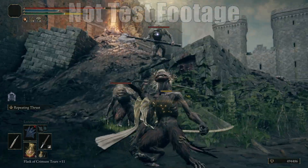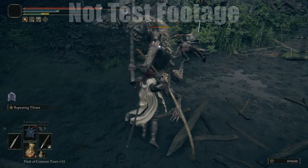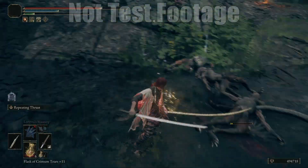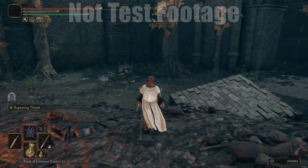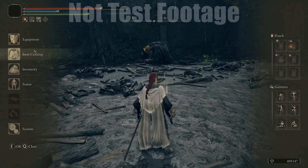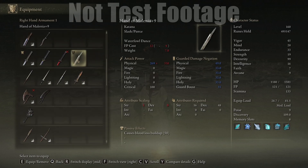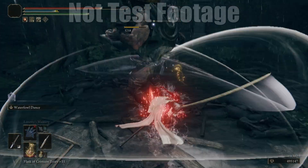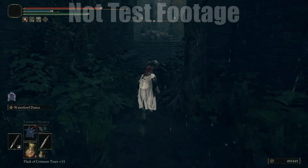Using katanas as our baseline, thrusting swords and claws are about nine frames faster. Curved swords are seven frames faster, and twin blades and short swords are four frames slower. I record at 30 frames a second, so the biggest difference is the thrusting swords and claws being about nine frames faster than katanas — almost a half second faster, but not quite. They would need to be 15 frames faster for a full half second.